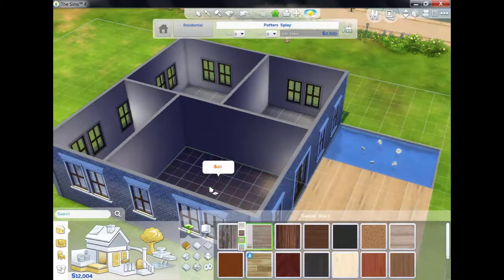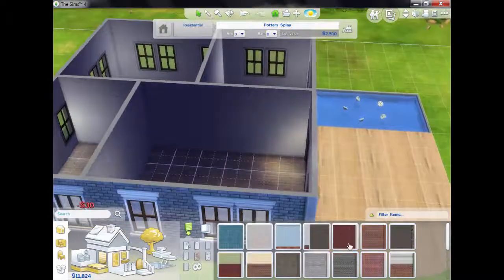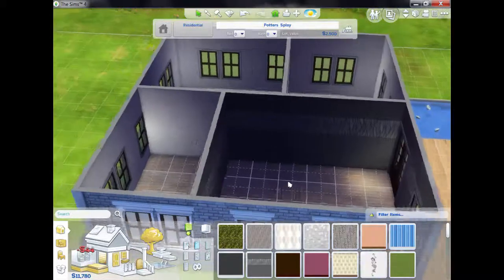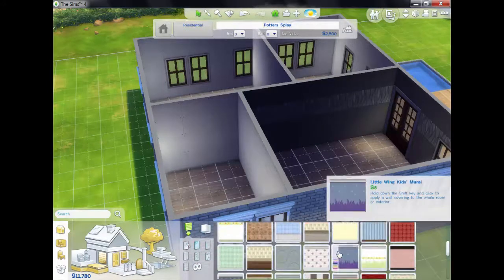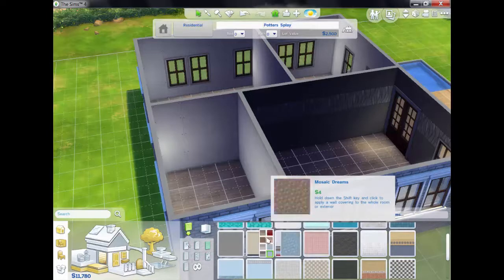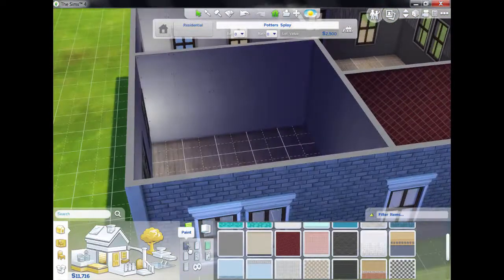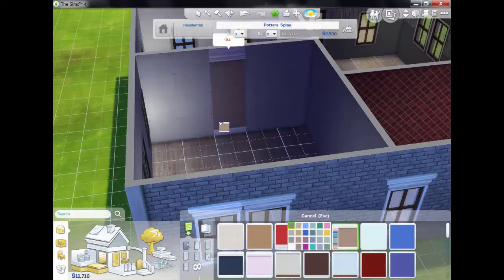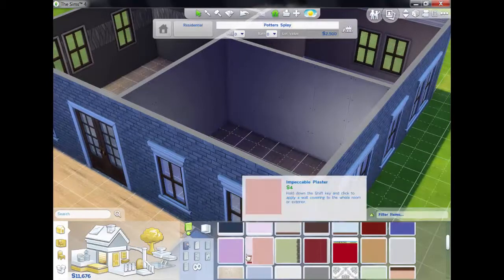I'm just going to use the same wall and floor texture throughout the whole house for time's sake. For wallpaper, in the living room I'm going to use the gray stripes. We can use custom content as long as we don't use the cheapest options. In the bathroom I want tiles, so I'll go with the mosaic tiles. For the bedroom I'm going to go with a pastel, neutral color, and the kitchen I'll also go with a pastel — a sort of bluish color.